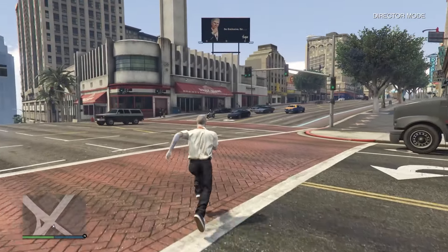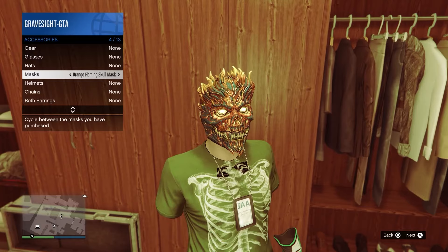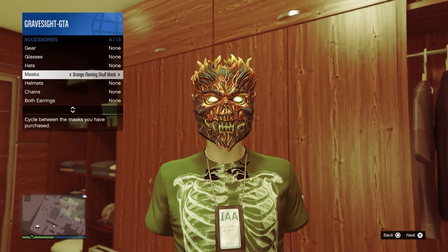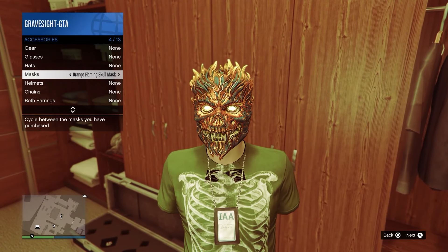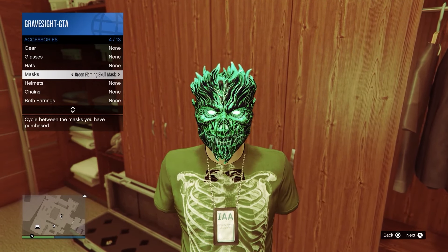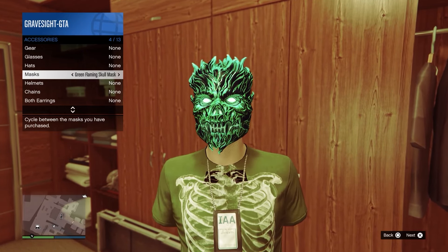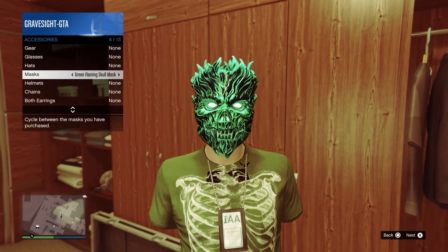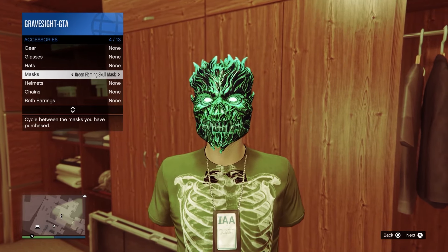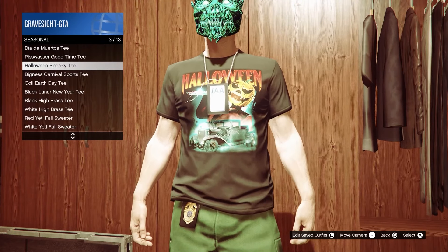Number one: the orange flaming skull mask. We can get that by doing two adversary mode missions — you've got to win them. Now there's the green one, which we get for logging in. There's also going to be a red one, but you no longer have access to the red one. At this point the red one is probably going to be more rare than the orange one and the green one.